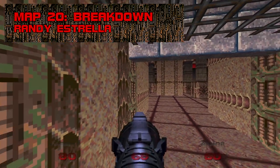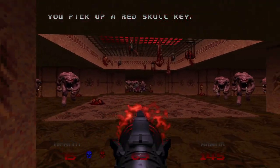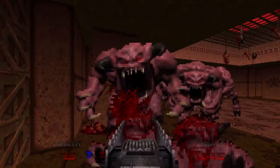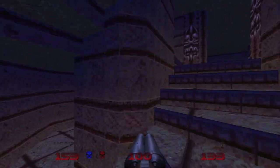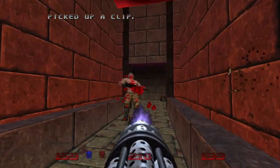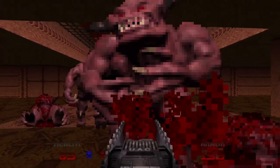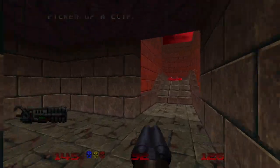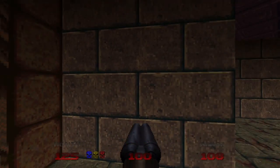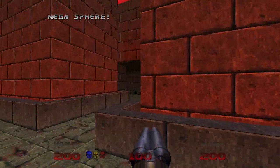Map 20: Breakdown. Technically impressive but ultimately forgettable, Breakdown is a shape-shifting, maze-y corridor shooter with a soundtrack that would find better use in Guantanamo Bay. Breakdown simulates room-over-room with quick-raising and lowering floors — a trick ahead of its time, but it doesn't compensate for the map's snoring combat. There's a BFG tucked away, a not-so-secret secret, and a megasphere you can grab if you stumble into a fake wall.